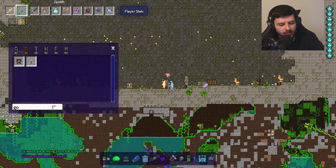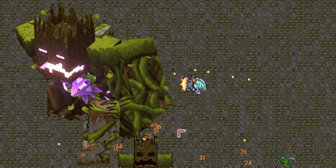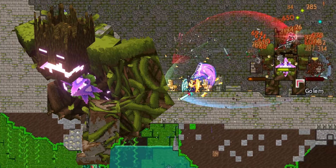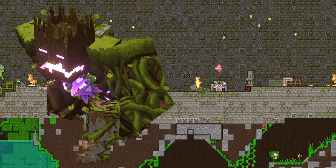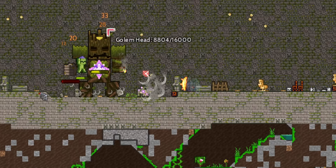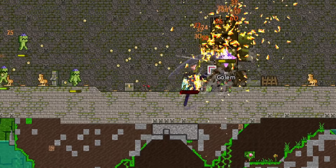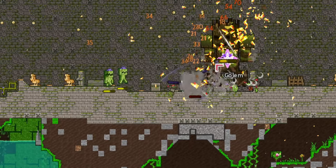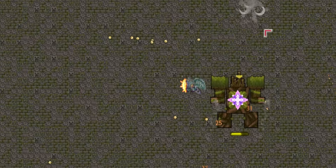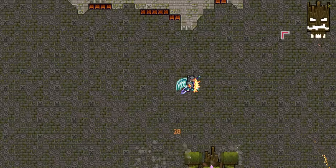The Golem is modeled after the Jungle Abomination mob from Minecraft Dungeons — kind of like a living tree, something out of a no creatures mod. Damaging his arms puts him into phase three, where he has these awesome glowing eyes that just look super sweet.